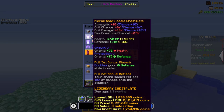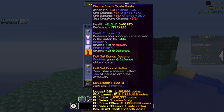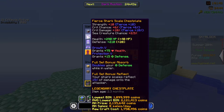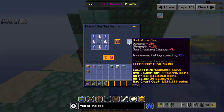My reasoning for skipping to Shark Scale is that I was already aiming for end-game fishing gear from the start — wasting money and time on Diver gear when I'm going to replace it almost immediately anyway is just a waste. Of course, if you want to use Diver armor, it's still a pretty good set and doesn't have that much difference from Shark Scale armor, besides the stats.